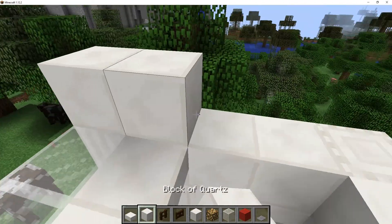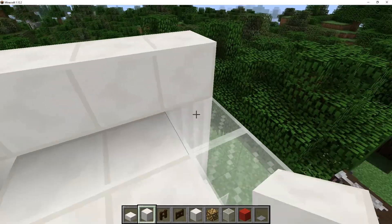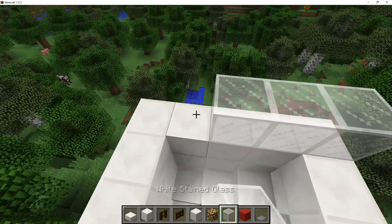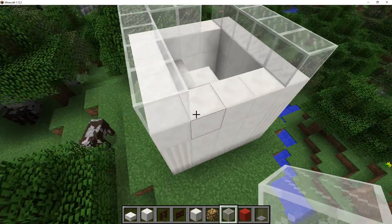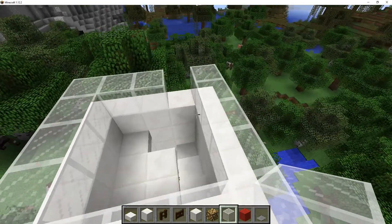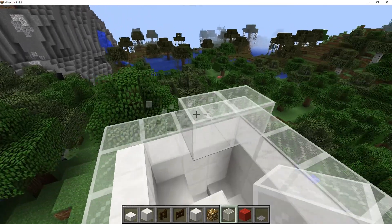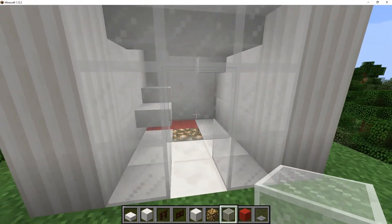Add quartz block all around and then add a white stained glass dome. So it has a 2nd level on top as well.